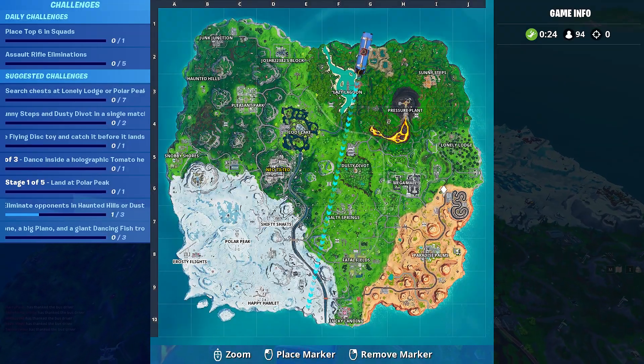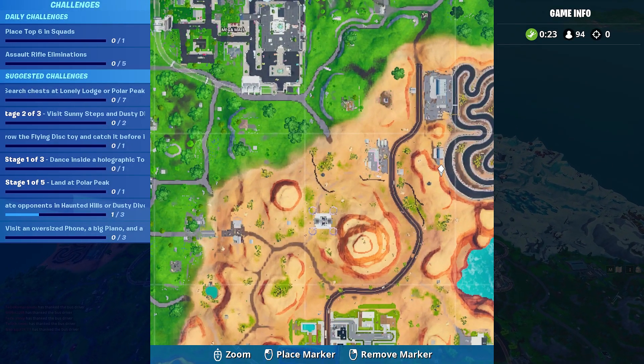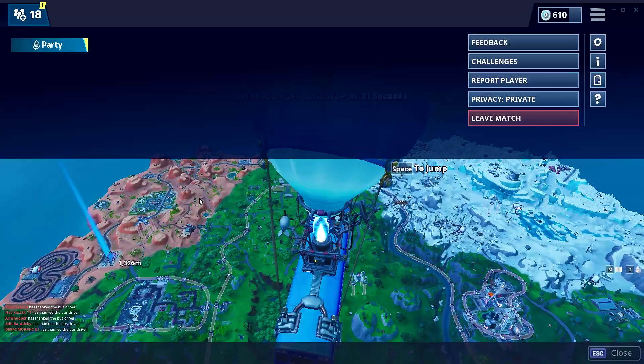If you are tier 14, jump into a game. You'll notice on the right-hand side of the map near the racetrack I am marking a location.